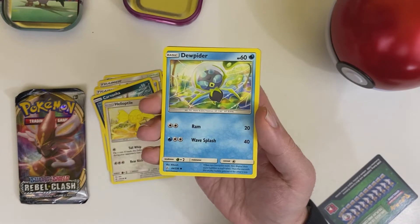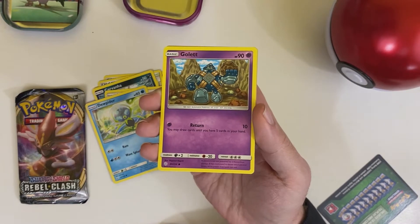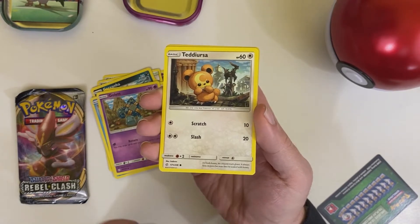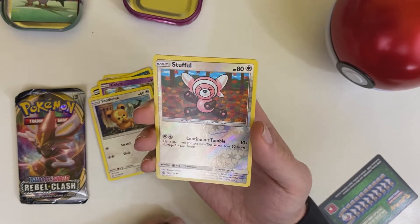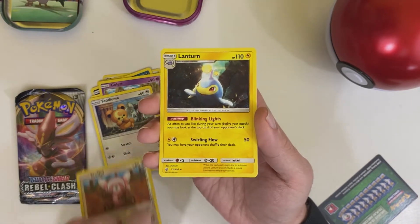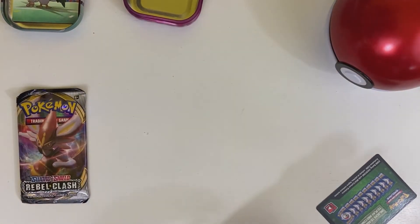Jupiter. A Golett — a very shiny Golett, but not a holo. Teddiursa. A Stufful. A holo — a reverse holo, sorry. And our rare is a Lanturn. So that's it for our Cosmic Eclipse pack.